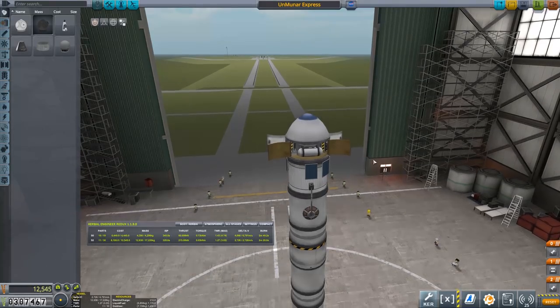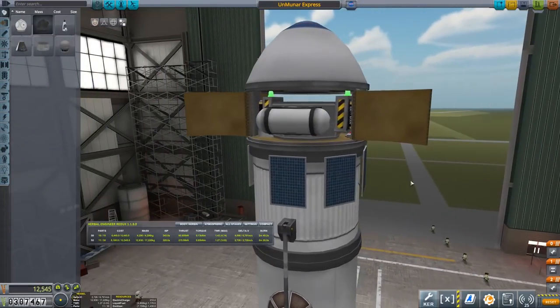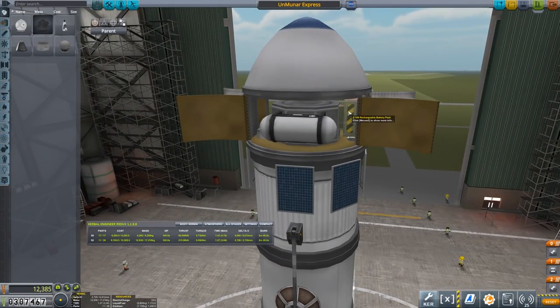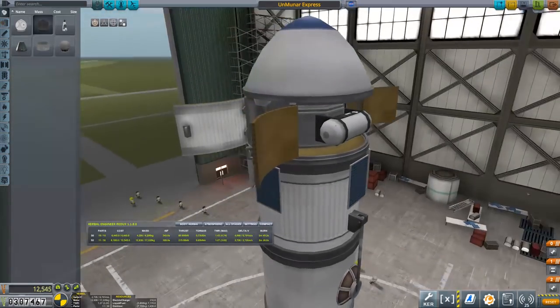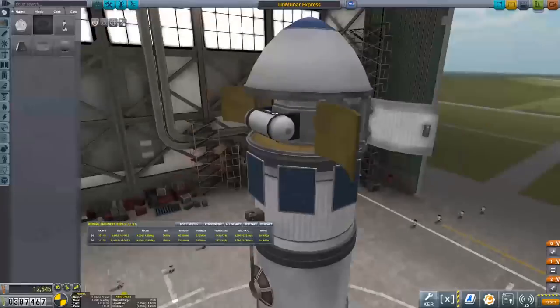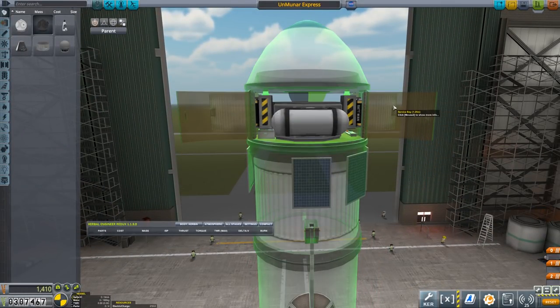So we've got a service bay in here. And inside there is our Octo version 1. It has a couple of batteries on either side of it. In fact, they're not centred. I think I'm just going to centre those. There we go. We've got two Mystery Goo Containment Units. And we've got a thermometer and a barometer. That's our payload bay, or service bay.